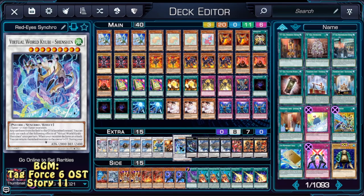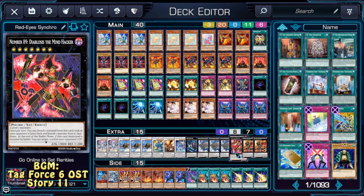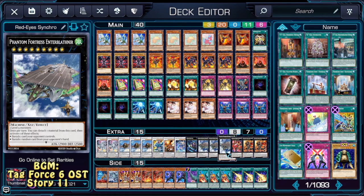As for our Xyz monsters, we'll start with Rank 7: Double Flare Metal and one Diabolos. Now for the Rank 9s, we have Triple Phantom Fortress Enterblathnir, which is most of the time a hand disruption — banish a card from hand — which is a very good effect.